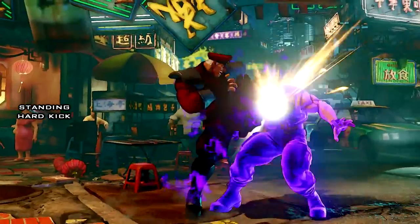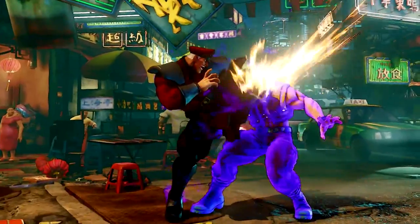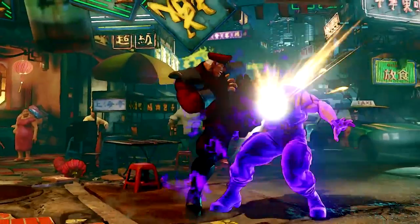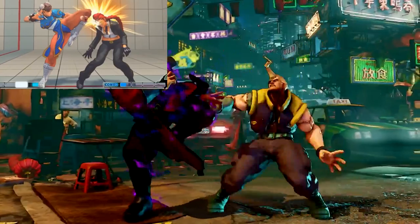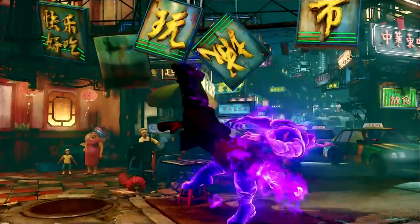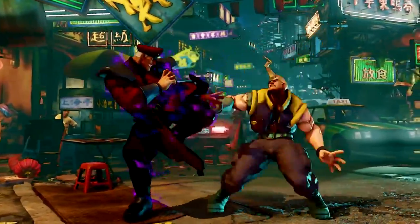Now looking at Bison's standing hard kick - the animation has also changed. In Street Fighter 4, Bison's standing hard kick was insane with a great hitbox and excellent startup speed - an excellent footsie tool. But now that Bison's leg doesn't stick all the way out, it looks like it's mostly combo filler. The animation looks almost exactly like Chun-Li's close hard kick from Street Fighter 4, and the fact that Bison links a crouching medium punch after it shows us it causes a lot of hit stun. With the new counter hit system in Street Fighter 5, this makes sense.